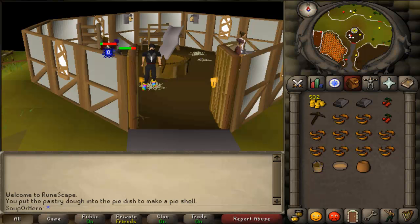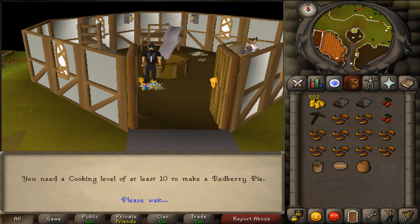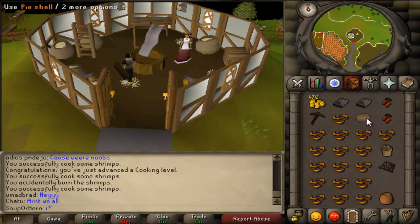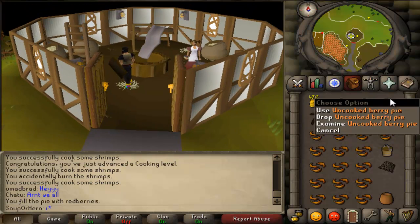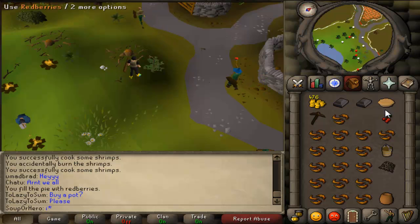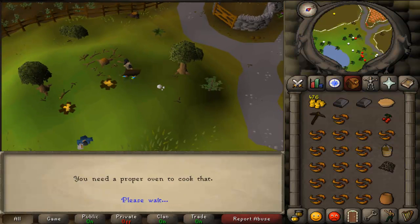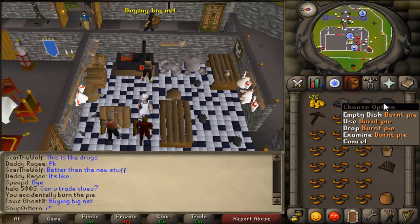Use your bucket of water on your pot of flour to get pastry dough. Make sure you make pastry dough, not pizza dough. Use your pastry dough on the tin dish to make a pastry shell. Then use your red berries on the tin dish to make an uncooked red berry pie. Remember, you cannot cook this on a fire — you have to go down to the range in Lumbridge.